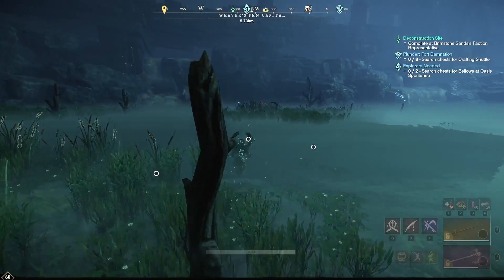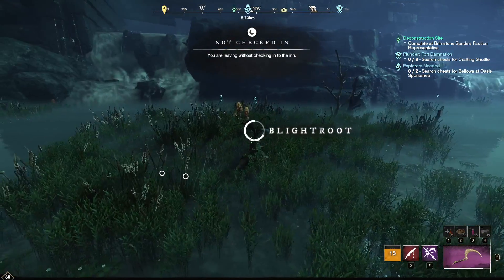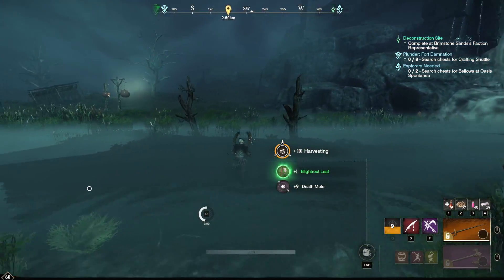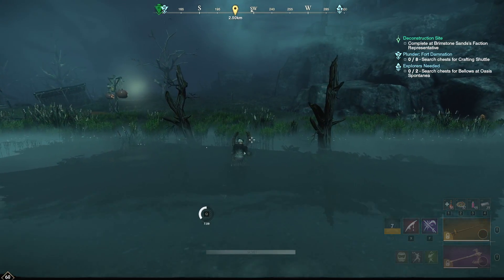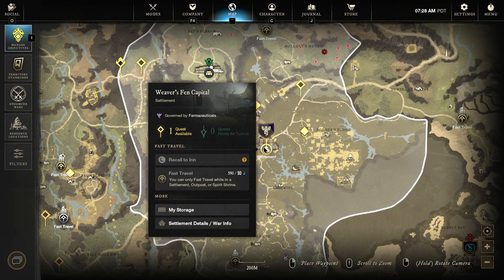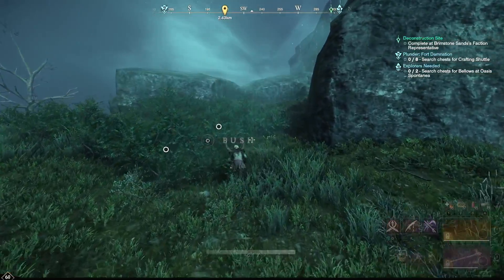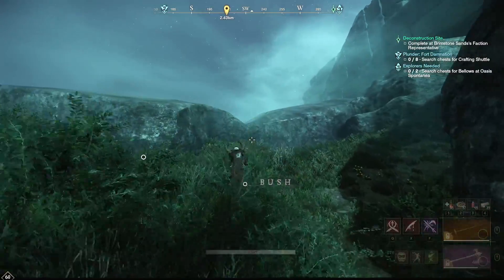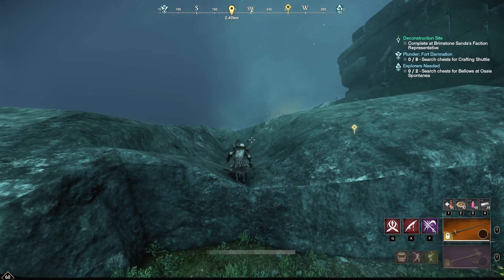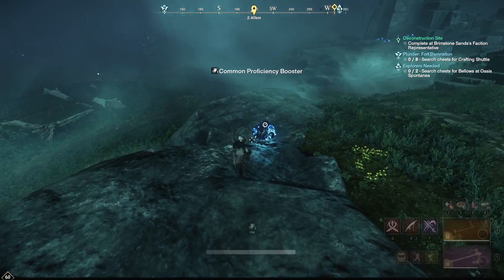If you want, you can use a rapier to get across the water a little quicker. I used to try to grab this blight root, and if you want the river crest and all the other items right there you can grab those as well. But here we are — Weaver's Fen, head west. We're going to aim for this little area. We're going to pop our proficiency potion and it begins.